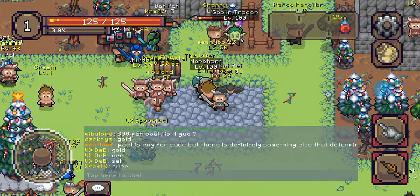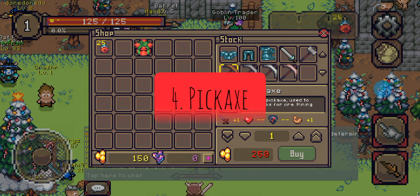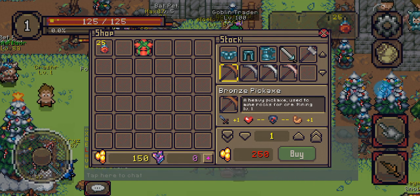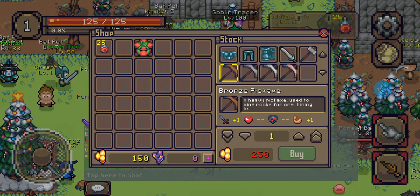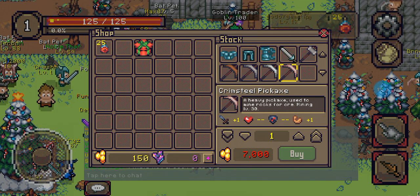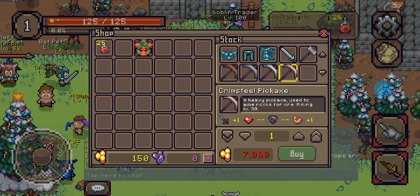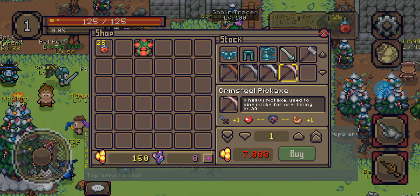Back to the merchant — tip number four: buy your pickaxe from the merchant. The merchant has pickaxes and you don't have to buy them from players until you get past crimsteel, which I think is around mining level 40 to 50. The merchant stocks bronze, iron, steel, and crimsteel pickaxes, so for quite a while you can just buy your pickaxes directly from the merchant.